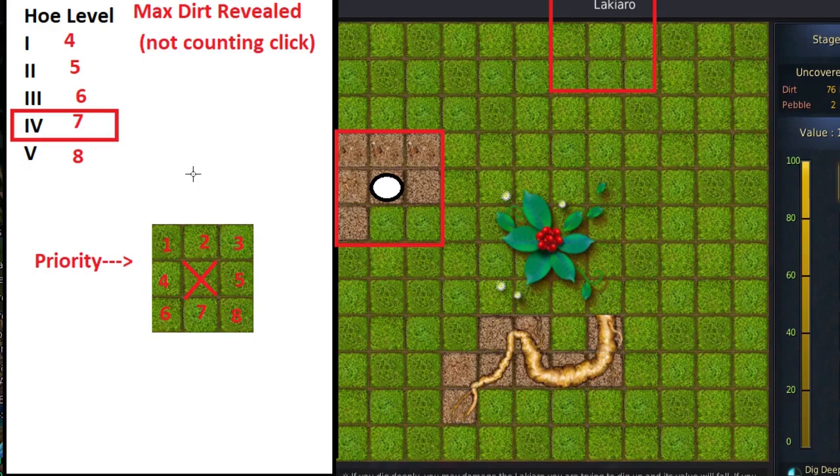With a tet hoe, if all tiles around where I click were dirt, it would immediately remove the center piece, and the system would then reveal 7 more dirt by counting 1, 2, 3, 4, 5, 6, 7. Once all 7 have been removed, the bottom-right corner — number 8 in priority — will not be checked. So the shape revealed would have everything but that bottom-right square revealed.